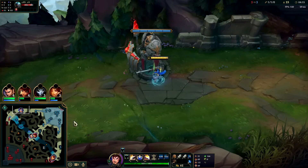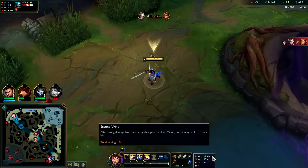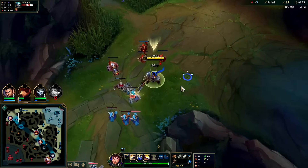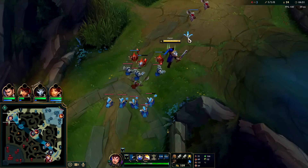We're actually on Conqueror — Triumph, Haste, Last Stand — the second rune is the safest on Garen. With Phase Rush you have to go Tear at first to build up a pocket consistently.